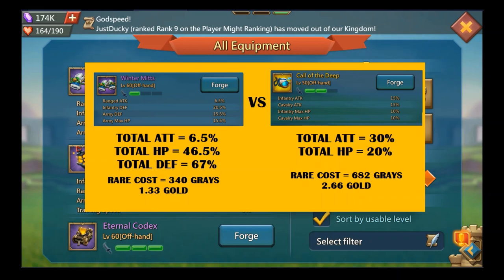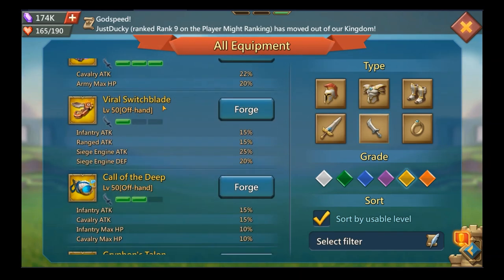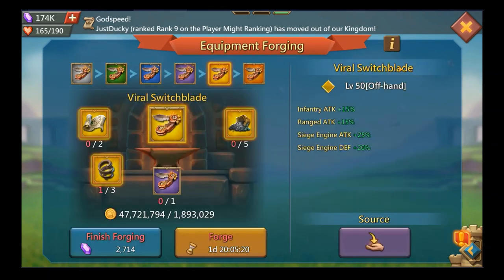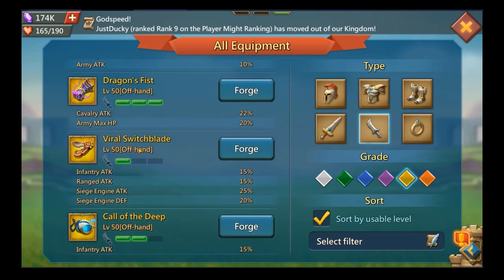Remember, the Call of the Deep is a two-rare piece that provides 30% attack and 20% HP. The Viral Switchblade is also a two-rare piece. If you look at it, you get 30% attack but no HP, and those rares could be used for a Firewall Plate or Mecha Trojan instead. Siege we don't talk about — it really doesn't matter. There is simply no reason to build a Viral Switchblade; the Winter Myths just beats these pieces of equipment.